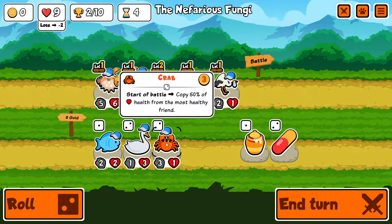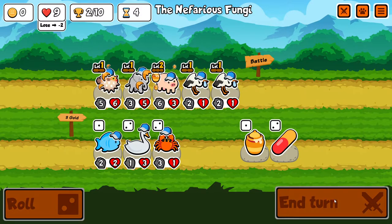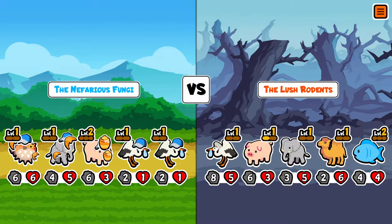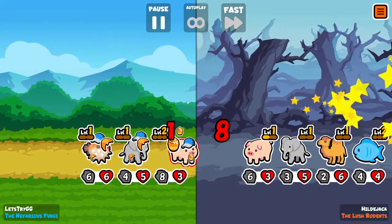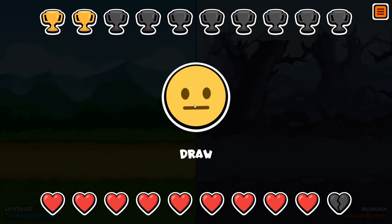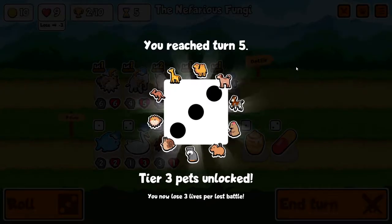Copy 50% of health from the most healthy friend — crab's kind of interesting. I know Northern Lion values the swan like crazy for most packs, at least. I don't know if he would for this pack — I haven't seen any recent videos, I'm like 30 behind in his playthrough. This is looking decent... this is looking scary. Okay — tie, I'll take it. Reach turn five, tier three pets unlocked!